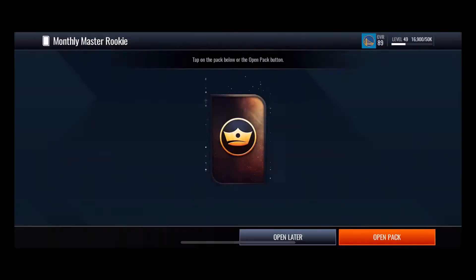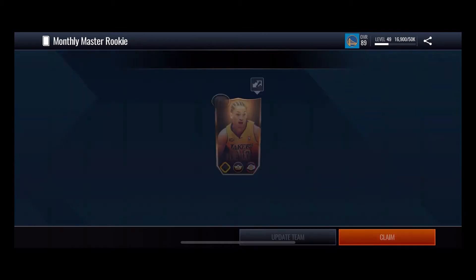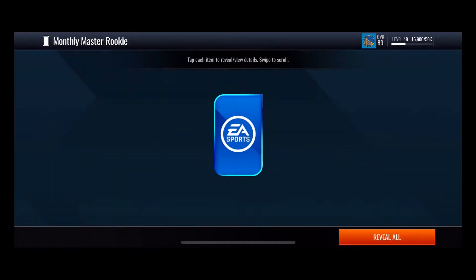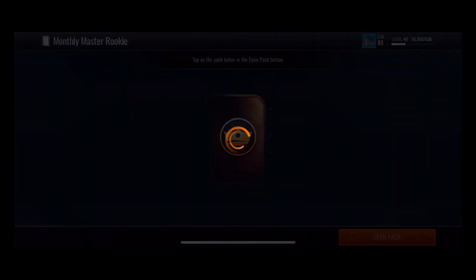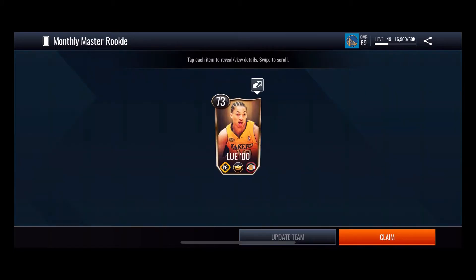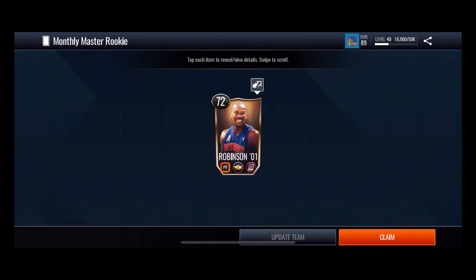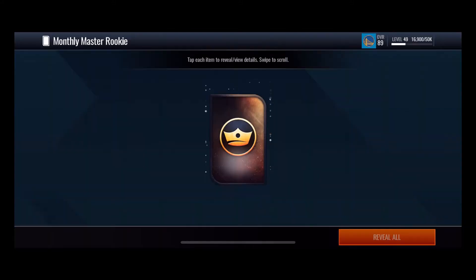Not bad, we're getting to the rookie one — these lower our chance on the monthly master, but that's fine because we don't need them. We still have some time to get Shaquille O'Neal. So many blue players here. We're getting down to our last three packs every week.